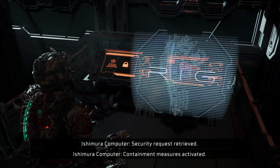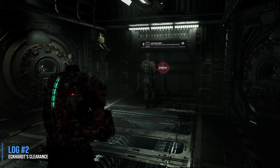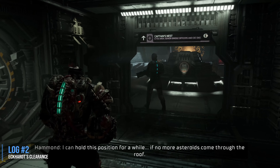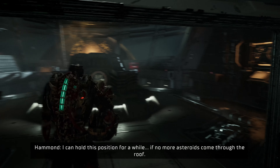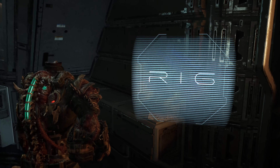We're going to continue from here and follow the main objective into the captain's nest. Inside the captain's nest is going to be a log called Eckhart's Clearance. It's going to be just inside to the right. You'll be sitting outside the nest for a moment, talking with your partner, and then after a moment you'll be able to come in.